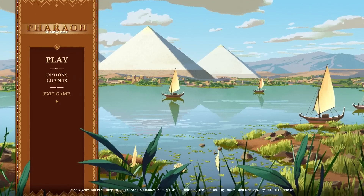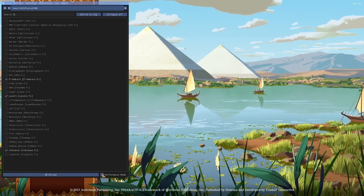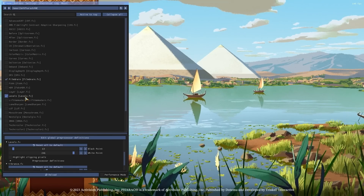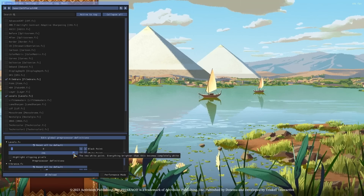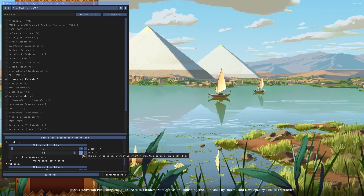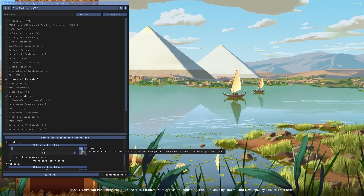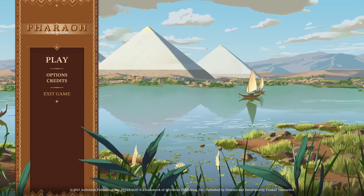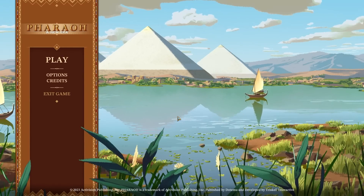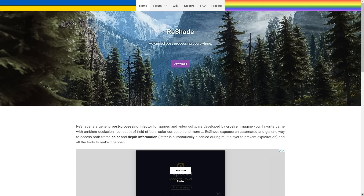If you want to go back and tweak settings, just press the button to bring up ReShade, uncheck Performance Mode, click on the effect you want, and adjust it. I thought my levels might be a bit too intense, so I'll set the highlight to around 245. Then turn Performance Mode back on to lock that in. Here's vanilla versus my color tweak — vanilla, color tweak, vanilla, color tweak.